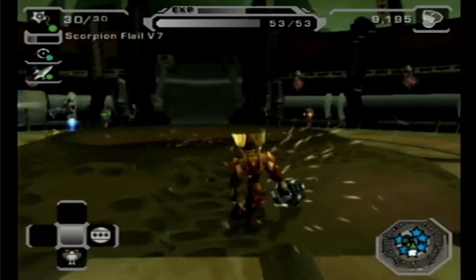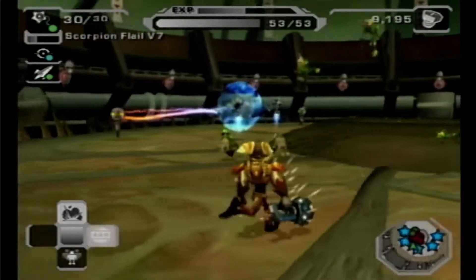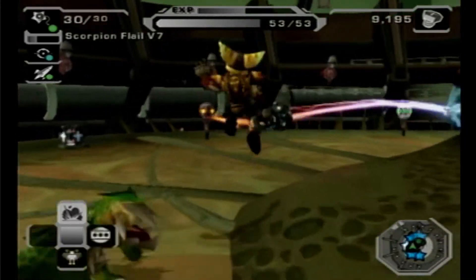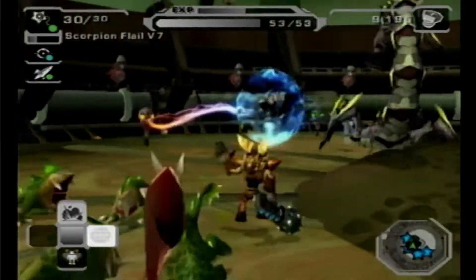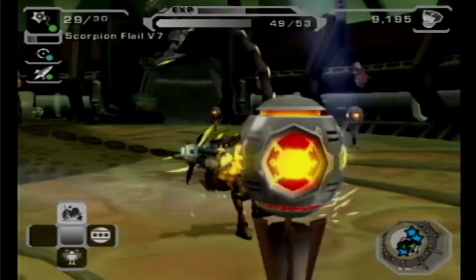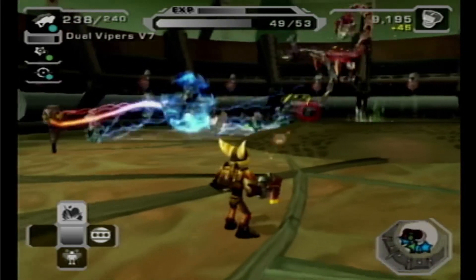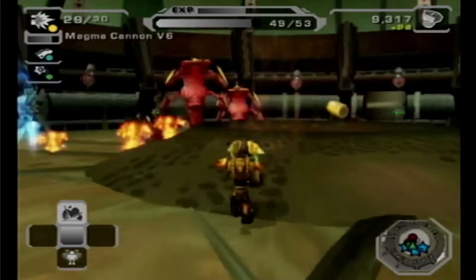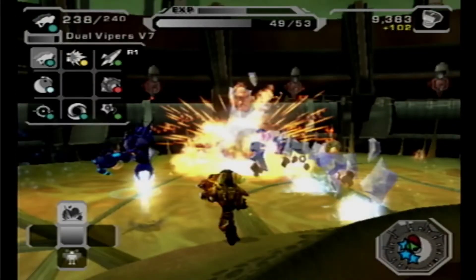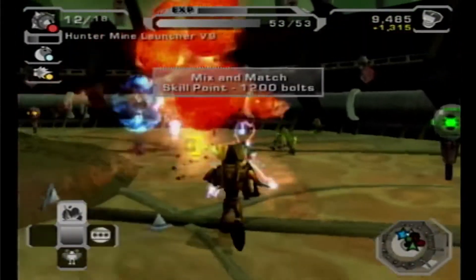We'll let the enemies come, let them formulate - you guys are just taking so long to do anything. We have more enemies, good. Then we do acid, then we do shock, then we do this - and then napalm. There we go, mix and match.